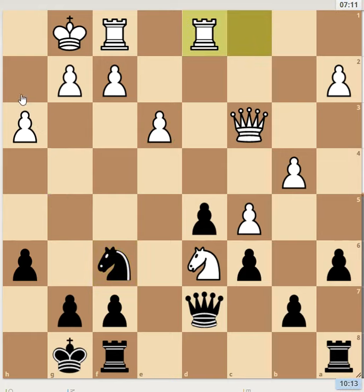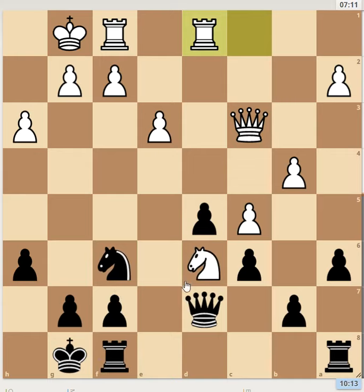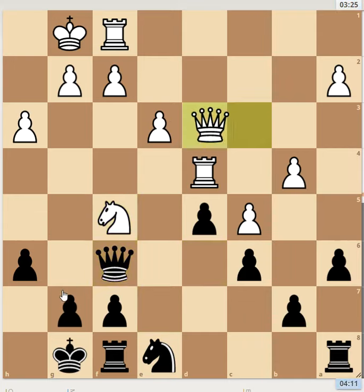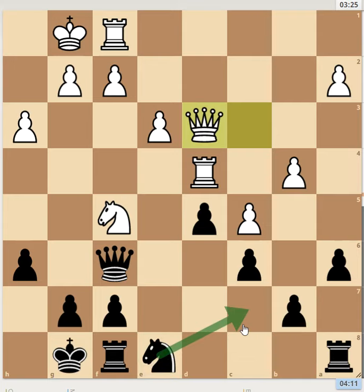After Rook D4, Knight E8 — this is less strong because I allow him. The King is safe so it's all equal. Then I played King H8, and I don't know why I did this move — it's again neglecting the play in the center. Knight C7 appears to be the best move, improving the Knight to E6. If you look at the computer, for example Rook F4, then Knight C7, Knight D6, Queen E7, Rook G4 with the idea of Knight F5 — White is making progress, opening files and lines, and the Queen can get to the King.